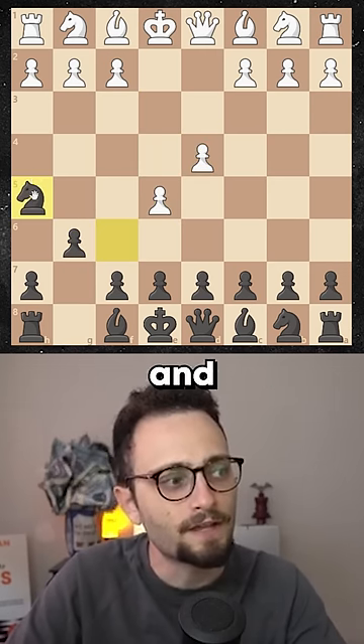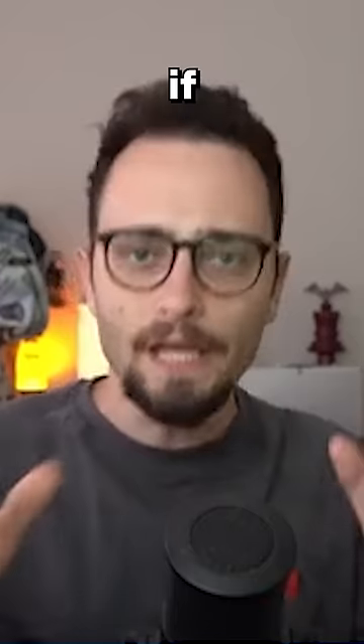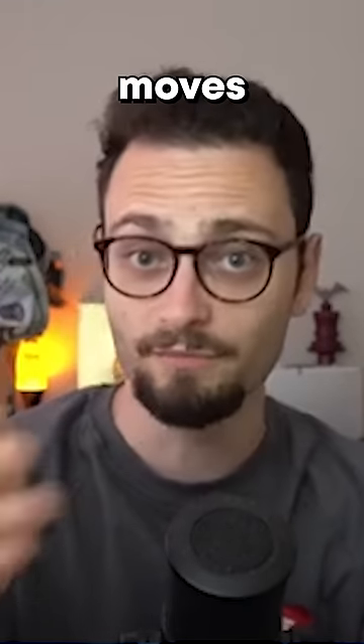To bait the knight and put it over here, and sometimes even put the knight on G7. If you play like this, you're gonna lose in like 12 moves.